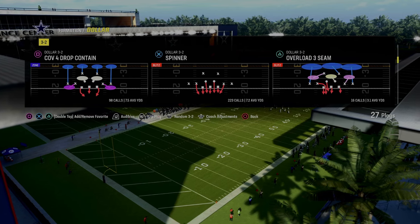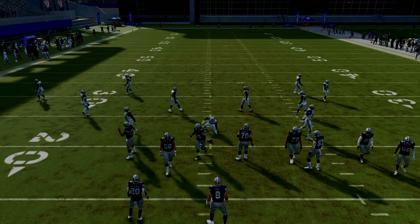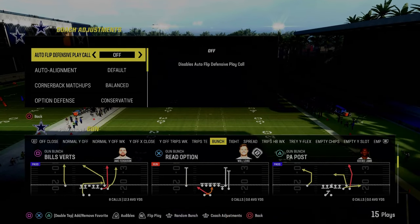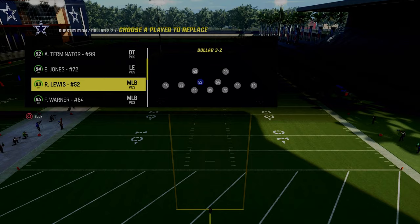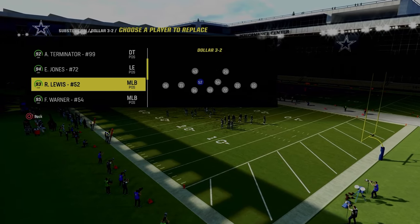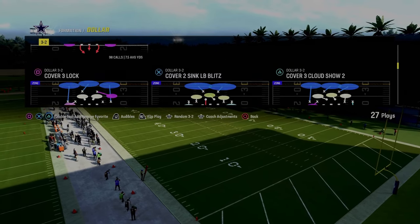If you want to check that out, the link's going to be in the description. But let's talk about the blitz out of Spinner. What makes this blitz so good? I did forget to mention one thing that is really important — actually two things. The first thing is that your auto-flip defensive play call is set to off. That is going to make this blitz significantly more effective. The other thing that is really important is that in the blitzing position, you want to have a player with as high agility as you could possibly get — 90 agility and higher is ideal. Ray Lewis with Lurkartis has over 90 agility, and it's going to make the splits a lot better.